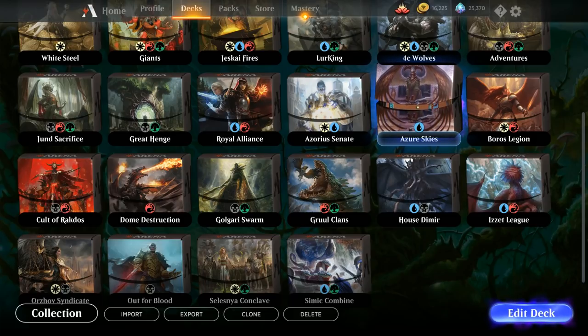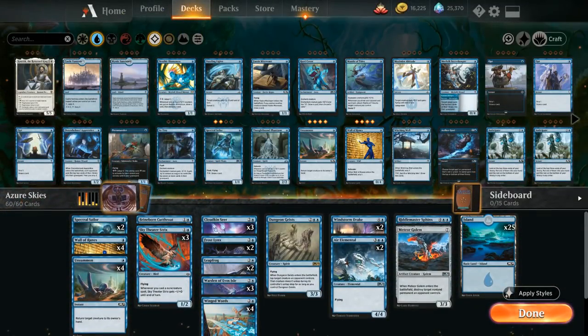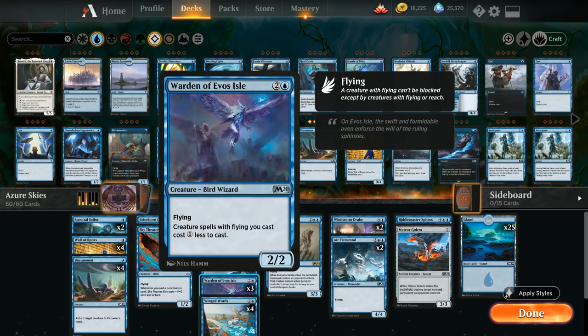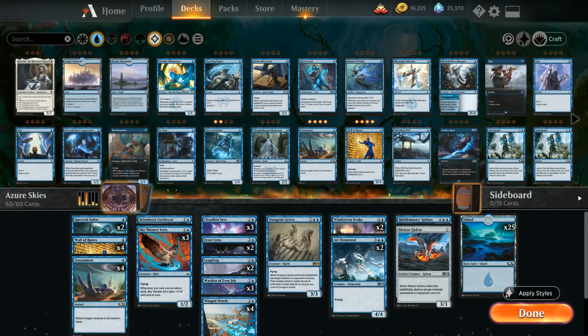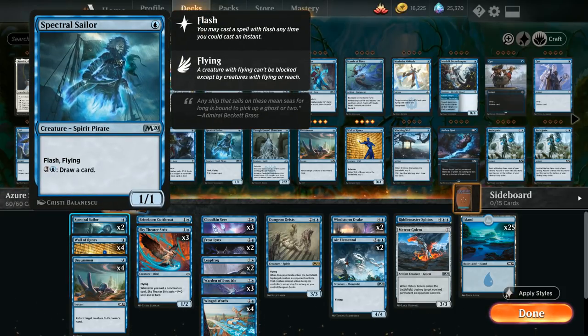Azure Skies is a mono-blue flyer deck with a couple of payoffs for playing flying creatures. One is a Warden — a three-mana flyer that makes creature spells with flying cost one generic mana less. The other payoff is Windstorm Drake, which gives all our flying creatures one additional power. At one mana we have two copies of Spectral Sailor, a one-mana 1/1 flyer with flash.